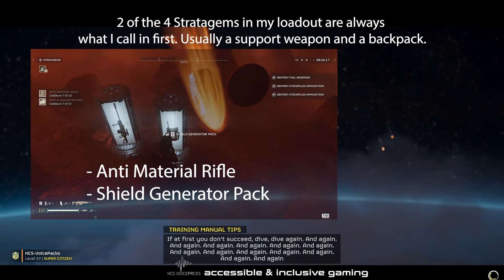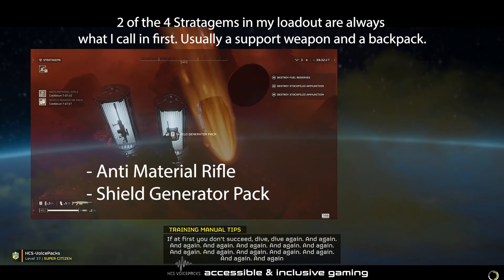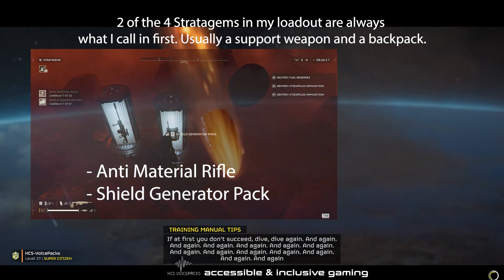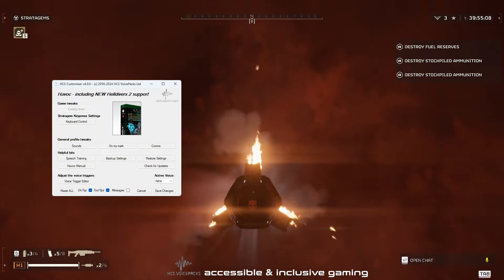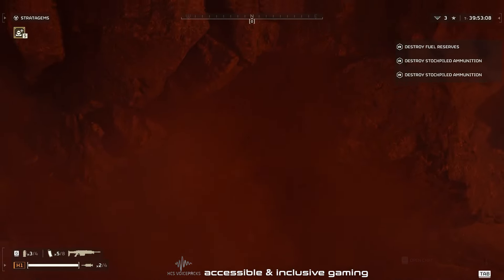Now it's the same when I get to the landing zone in Helldivers too. I almost always have the same stratagem loadout planned. Whatever you've selected in your customiser for your two preferred stratagems when you first hit the ground, you'll be able to call them both in with one command.